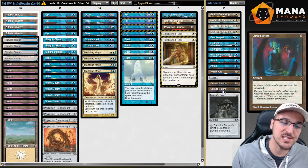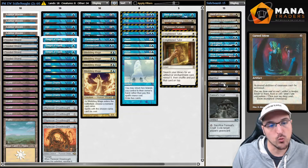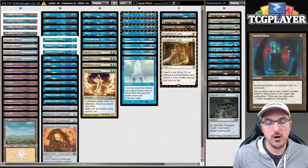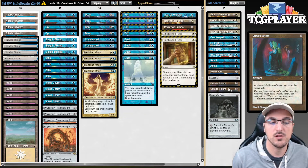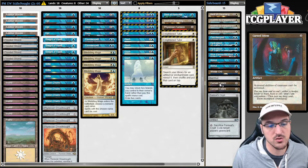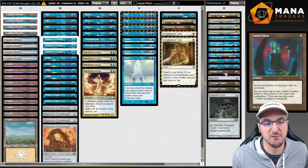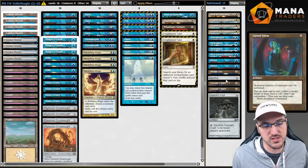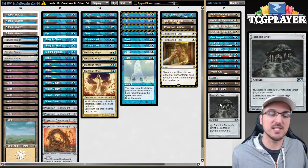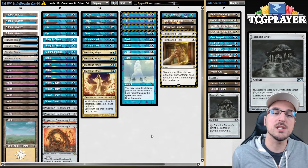A couple copies of Cursed Totem — this is the singleton two-drop that I'm playing two copies of. I want to be casting this on turn two versus Elves versus Madness. There are a variety of decks that Cursed Totem really shines against, so I respect those decks a lot. This could be something else if you want to respect Parfait more than Elves — just make that switch and you're good to go. Finally, Tormod's Crypt against combo decks, Angry Hermit, or any Hermit-based deck and Replenish.